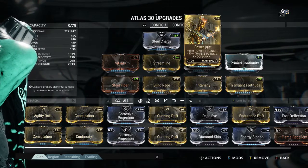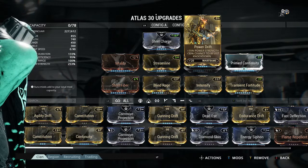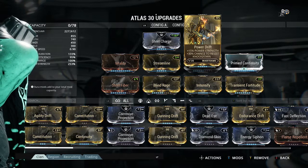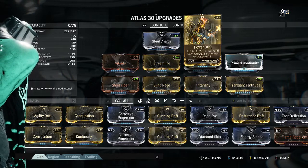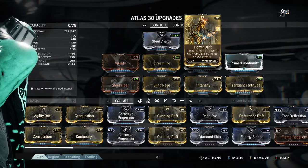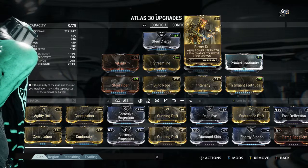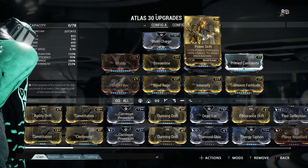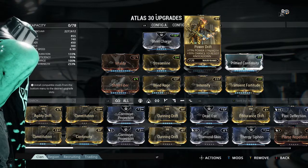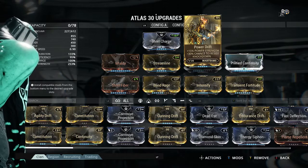Your next one's going to be Power Drift. Now the reason why I use this is not because of your resistance to knockdown, because as far as I know, when Atlas has got his feet on the ground, you cannot be knocked down at all. I'm not entirely sure whether this is true — I put this on my research, I haven't actually been able to test it out. So the reason why this is on it is obviously because of the 15% power strength, which adds to your Rumblers and your first ability.